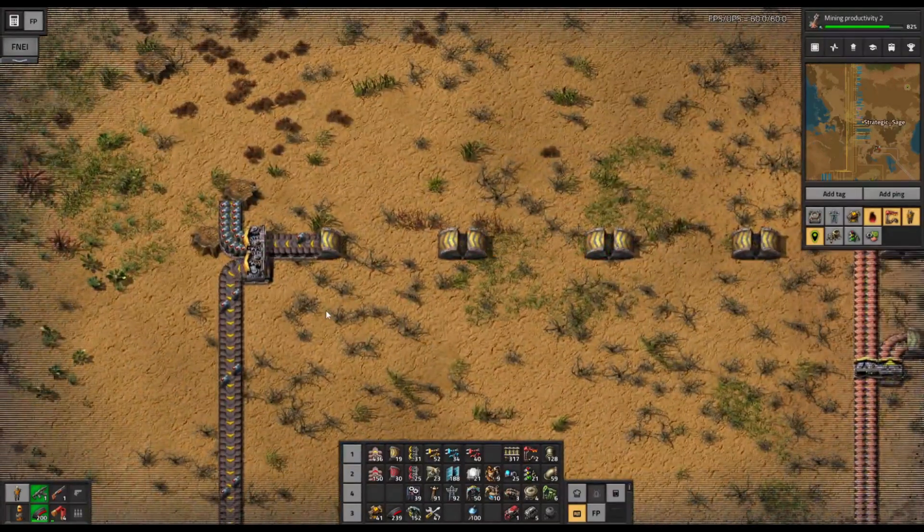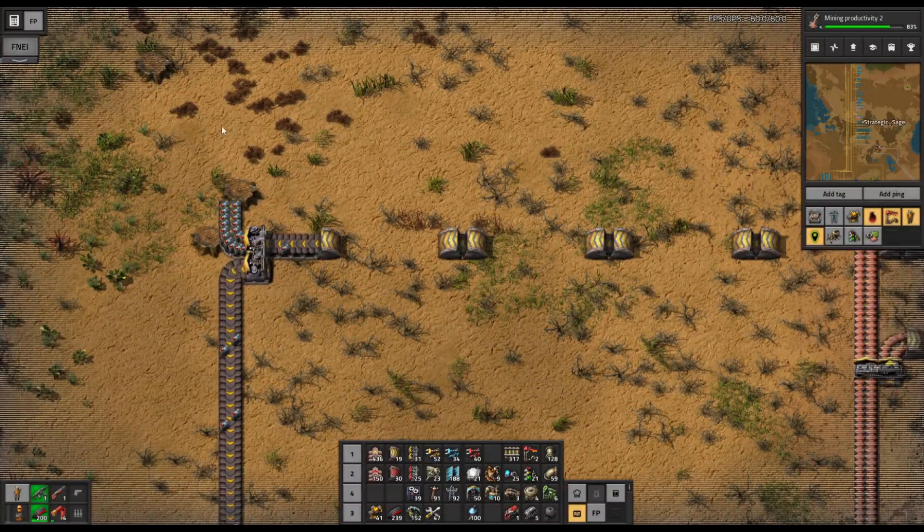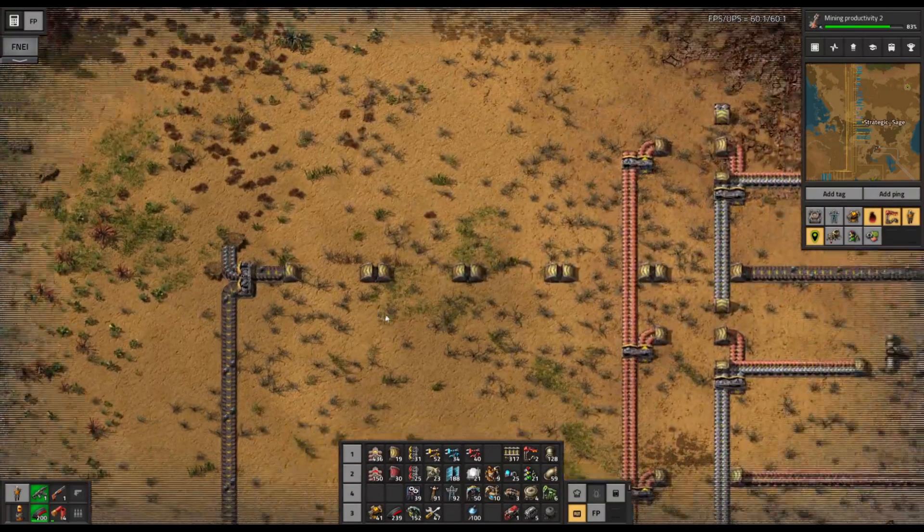Then out to the main bus. This is split off because we will be using batteries for other purposes further on to the north, but just for now they are going down to the south to our depot.